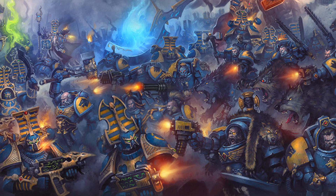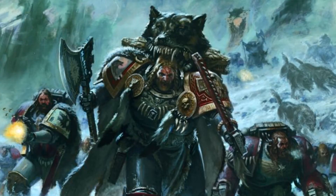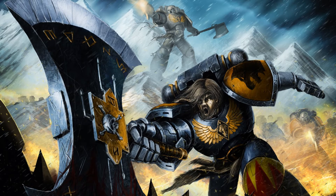Wolf Guard Pack Leaders for Blood Claws, Sky Claws, Swift Claws, Grey Hunters, Wolf Scouts and Longfangs all have the following war gear option changes. The Wolf Guard Pack Leader may replace his Chainsword with a Plasma Pistol, Storm Shield or an item from the Space Wolves melee weapon list. He may also replace his Bolt Pistol with a Plasma Pistol or an item from the Space Wolves melee weapons or Space Wolves combi weapons list. This change allows all Wolf Guard Pack Leaders to now dual wield Plasma Pistols, take a Storm Shield and dual wield all Space Wolves melee weapons, as I believe they should have from the start — I believe it was an oversight by the rules writers.